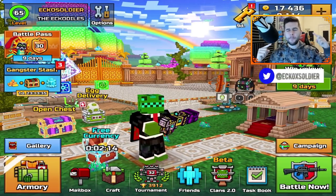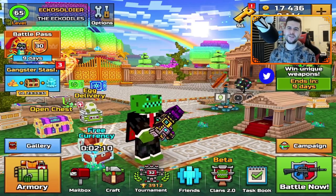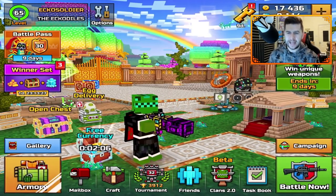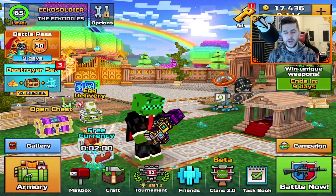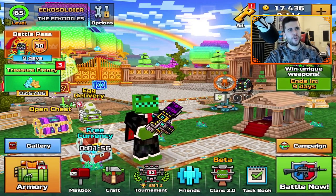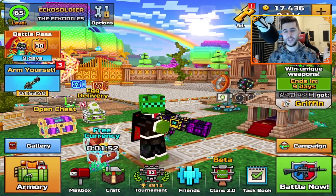Hey everyone, how you doing? My name is Echo and I hope you're having a great day. We're back on Pixel Gun 3D. Today in this video, it's my first Clan Super Chest opening. So I saved 50,000 silver to do a Clan Super Chest opening. I've also purchased an additional 37,000 silver, just because it's the first time of me doing this.